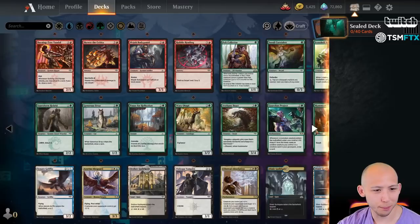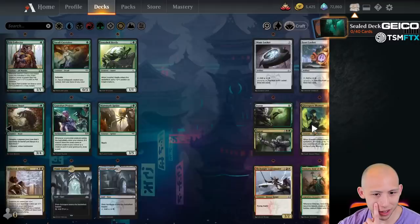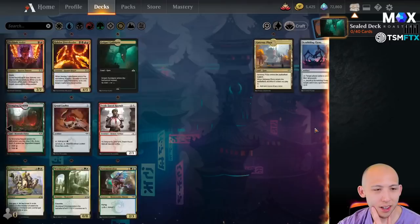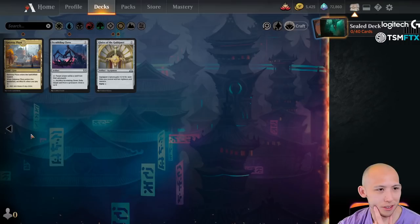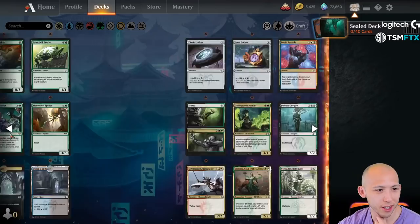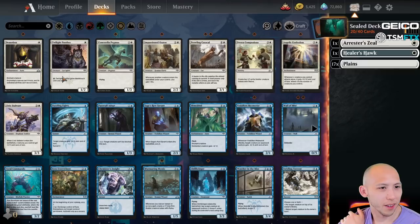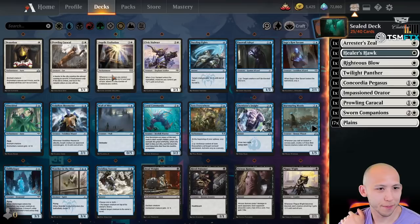But remember, this is Ravnica, so there are probably a bunch of dual lands that we get. As we see here: Orzhov Guildgate, two Dimir Guildgates, Gruul Guildgate, Stomping Ground, Golgari Guildgate, some Lockets, a bunch of Lockets, and then like a Gateway Plaza. So there's a lot of multicolor shenanigans going on here. We'll go ahead and just pull out all the best cards — any cards that's basically playable, even if maybe they're not great playables to start.